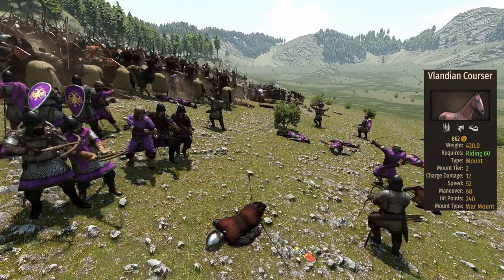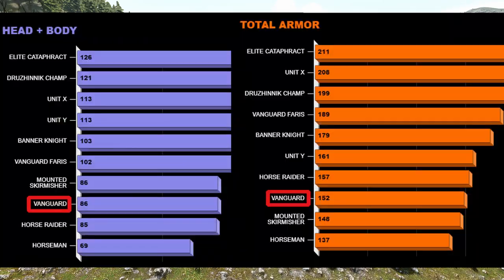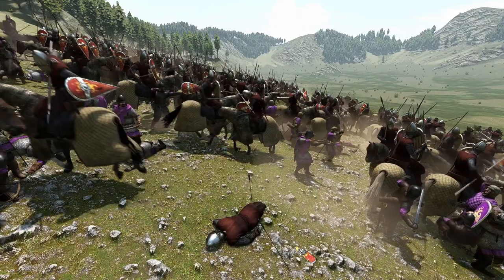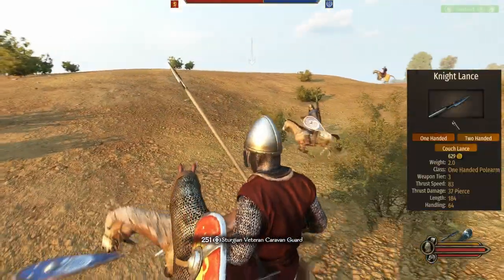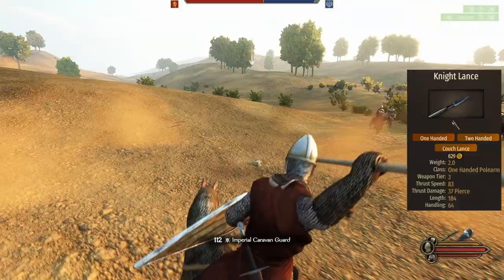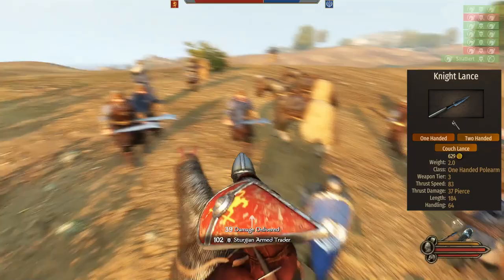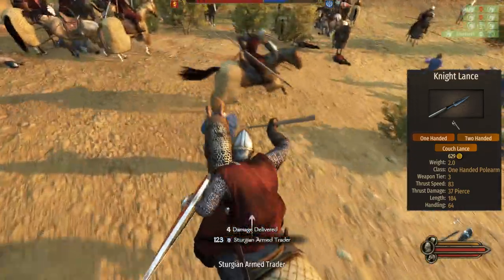The horse is a nice balanced option — not too fast and has a decent amount of HP. When considering head plus body, the Vanguard ranks tied at sixth with a value of 86, but loses one position to number seven when considering all armor types. The main weapon of the Vanguard is the knight lance: 83 thrust speed, length of 184, damage of 37, and it can couch as well.